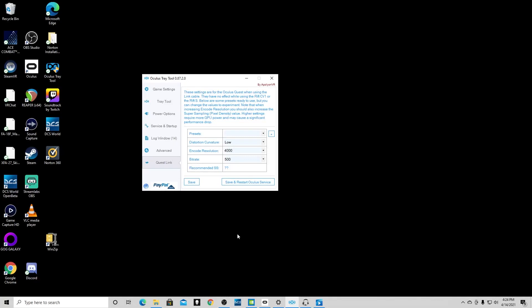Now we'll move on to enhancing your experience in DCS specifically. I recommend getting the Oculus Debug Tool if you don't have the Steam version of DCS. With the Questlink option selected, set the encode resolution to 4000 — the default is somewhere in the mid-3000s. This helps keep the image nice and crisp so you can read all your cockpit dials. My in-game resolution is currently around 512, and I plan to crank that up to 1024 later. But setting encode resolution to 4000 keeps the image crisp despite the lower base resolution, while keeping gameplay smooth.